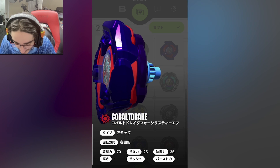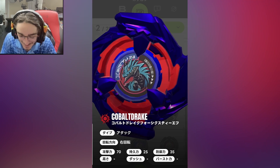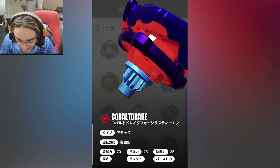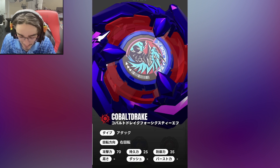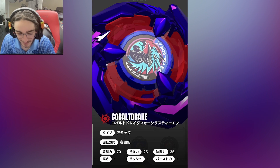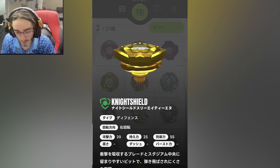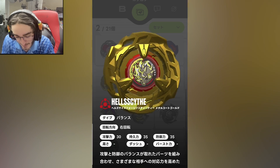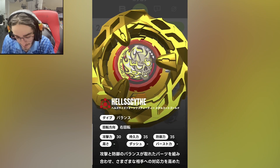Look at this — Drake! You can actually see it up close. What the hell, this looks so high def. And this is the rare Knight Shield. Yeah, this is the golden Hellscythe — rare bay.